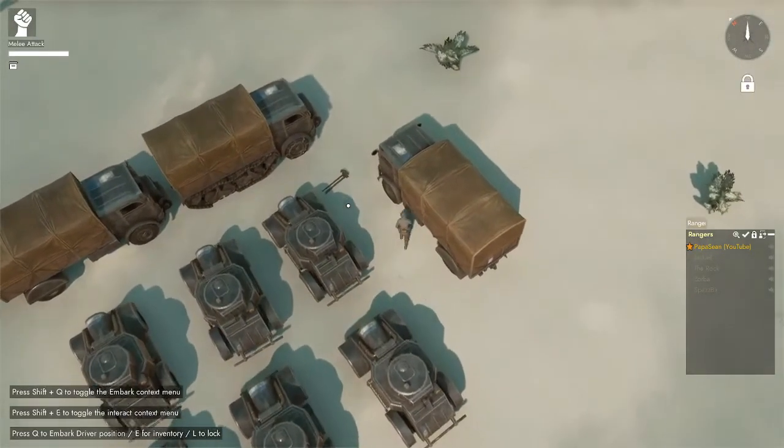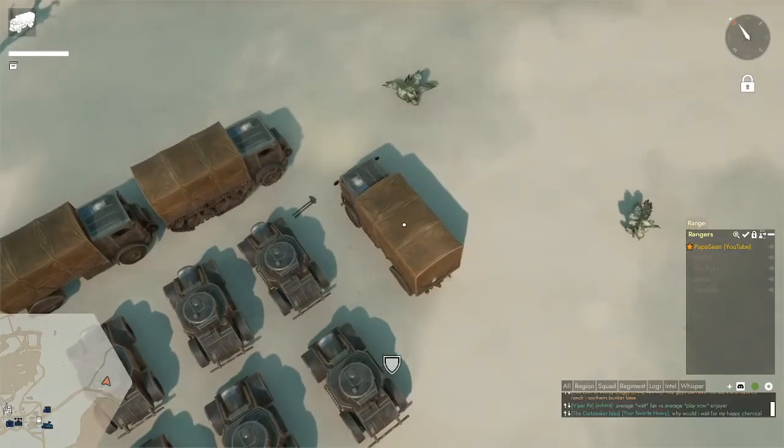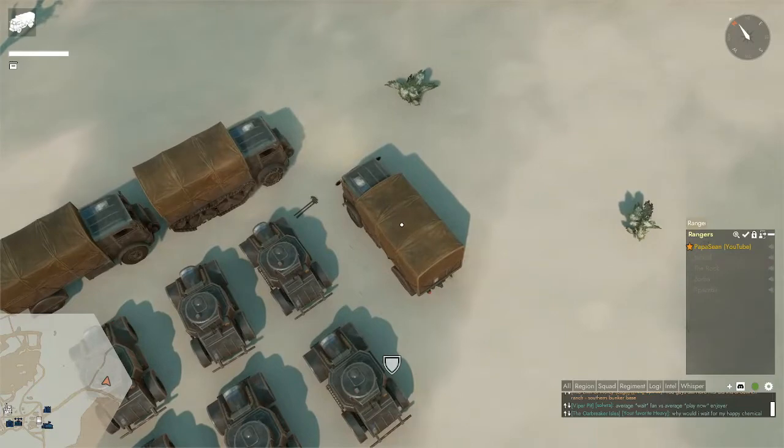All right, so what you want to do is find a vehicle that you want to lock, and go ahead and hop in with the Q key. You can see in the top right whether it's locked or not.